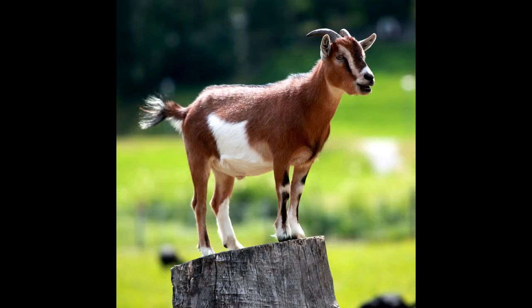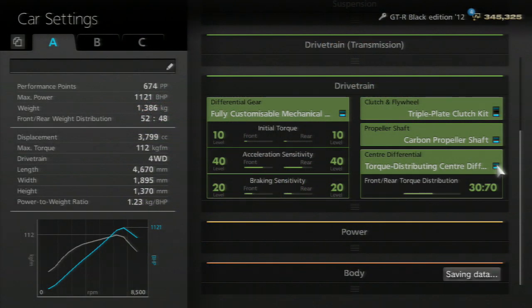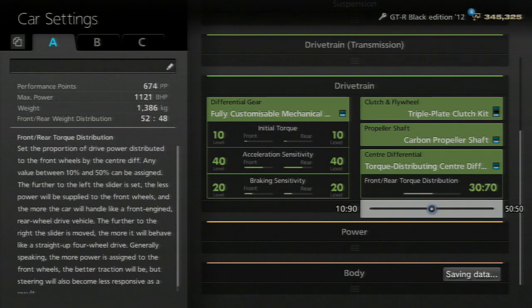There are some kart options here that have been changed. For karts, traction control and brake balance — you're allowed to change and adjust all that in the options now, which you weren't allowed to do before. For all-wheel drive or four-wheel drive cars, you are now allowed to change the front-to-rear torque distribution.